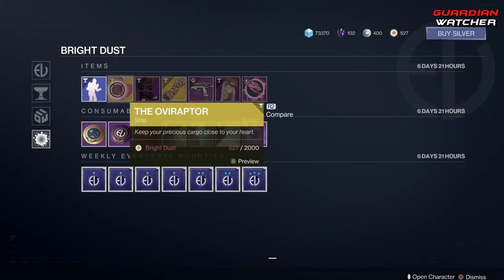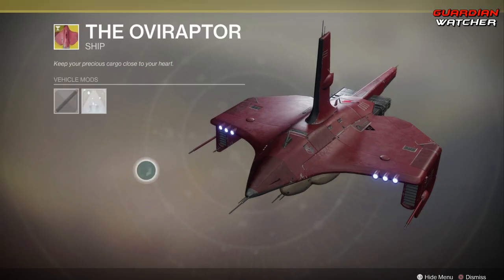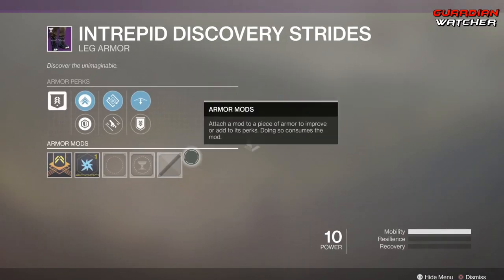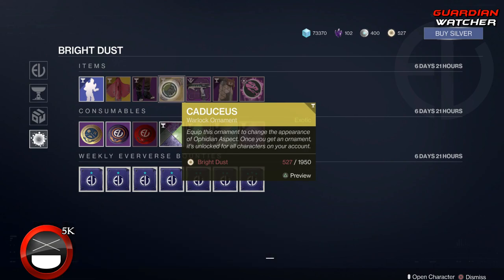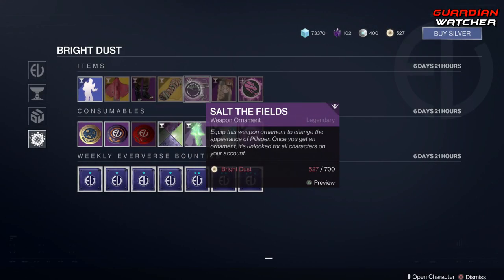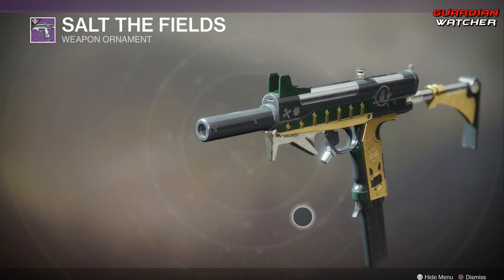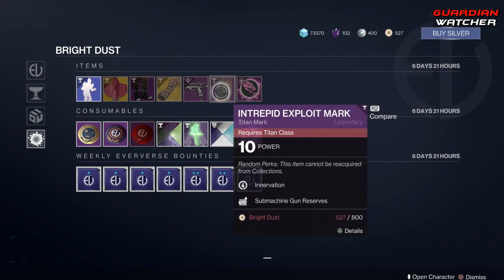Then we have a ship here. This week we have the Intrepid Discovery strides for all classes - here's what it looks like for the Hunter. Then we have the Caduceus, which is the ornament for the Ophidian Aspect - it actually looks pretty cool so go ahead and buy it. Then we have the Salt the Fields ornament for the Pillager - that actually looks pretty cool, I like it. Then we have the Intrepid Exploit Mark.